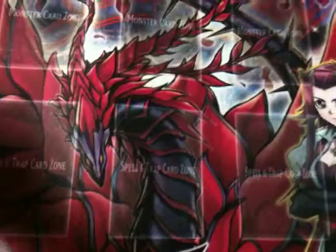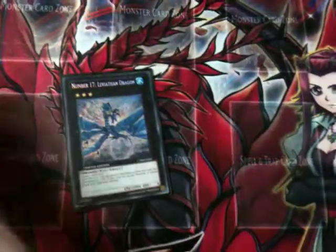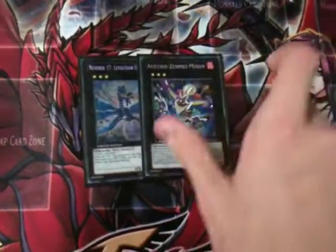Rounding off the rank fours she runs one Utopia. For the rank threes she runs one Leviathan Dragon and one Zenmaister — she does have her own, I just chucked my one in this video when I was building the extra deck.